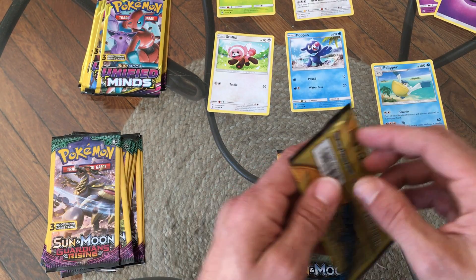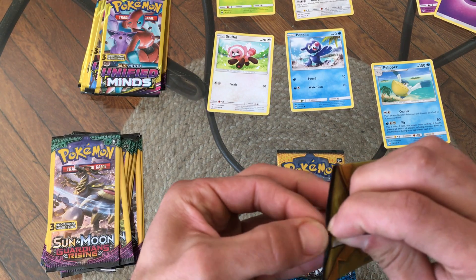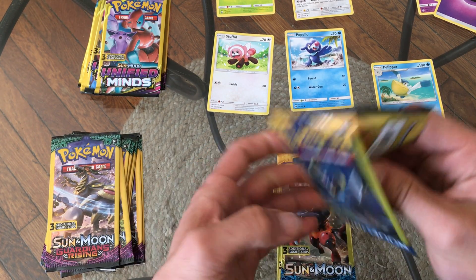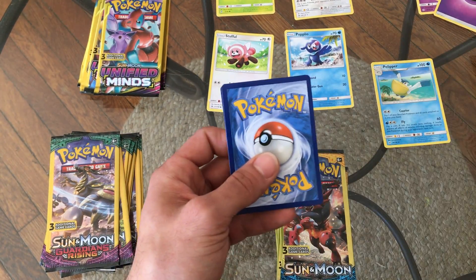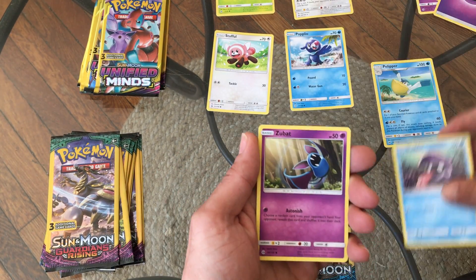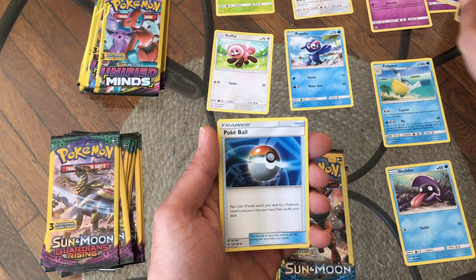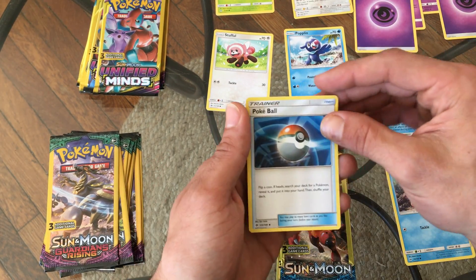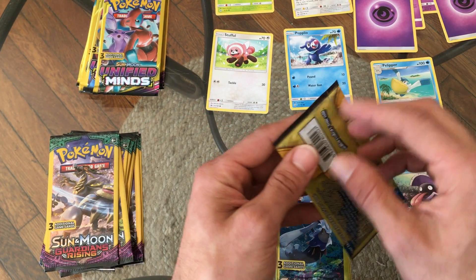I haven't played Pokemon since I was a kid so everything's a little bit different now, especially with these V and V-MAX cards. We got a Shellder, we get a Zubat, and Psychic — pretty neat. He'll go over there. Now technically we're gonna steal energy from Drowzee and give it to Zubat so now he has some bread and butter, and then a Pokeball. On to the next one.